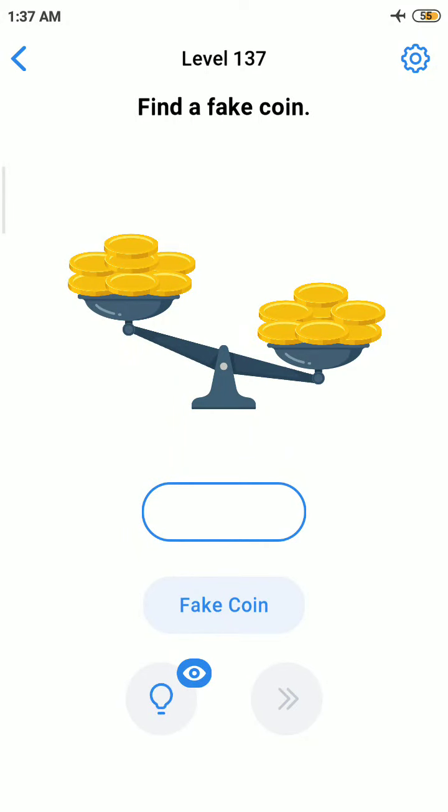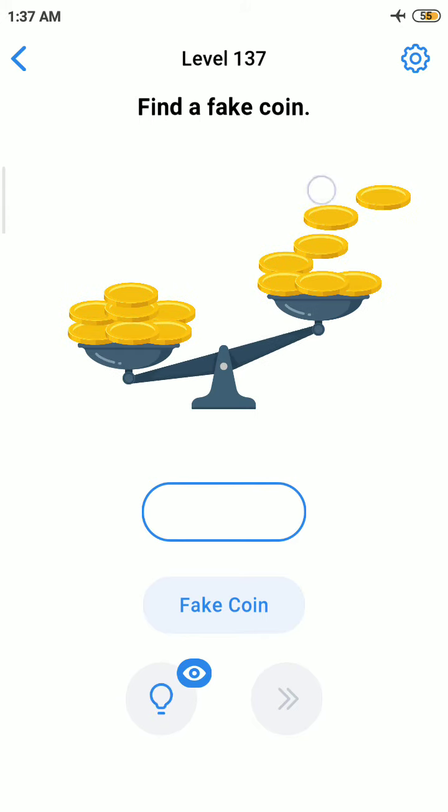Hello friends, welcome back to my channel. Today we are playing Easy Game level number 137. Before we start the level, if you are new to my channel, please subscribe and press the bell icon button for more upcoming interesting videos like these. So friends, let's start the level — find the fake coins!